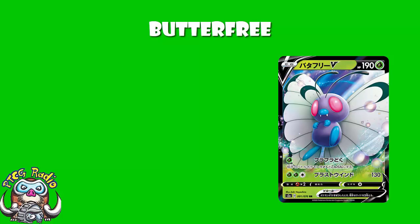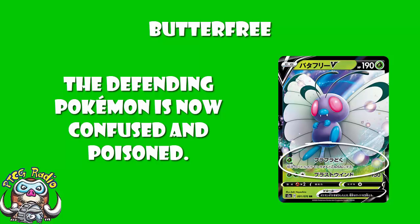Basics aren't looking great. What does it do? Well, the first attack: one Grass Energy, the opponent's active Pokemon is now poisoned and confused. I don't hate this. It's not amazing by any stretch of the imagination, but I don't hate this. It's an early game attack. When you're in the mid game and your opponent is all set up and ready to go with multiple attackers, you don't want to be playing this.